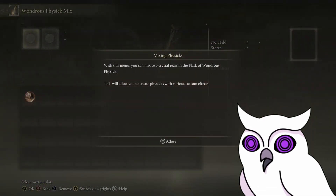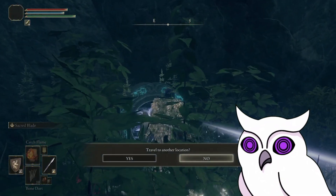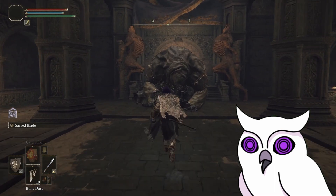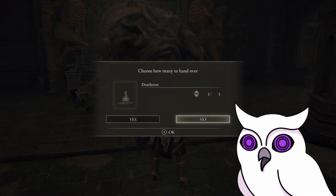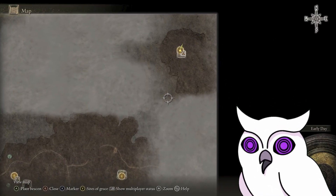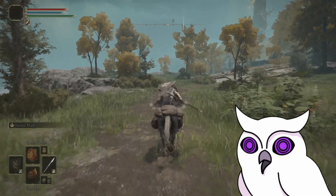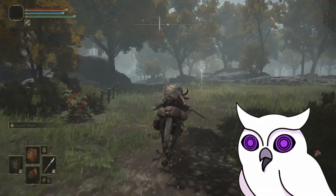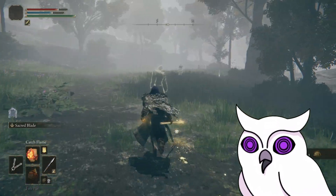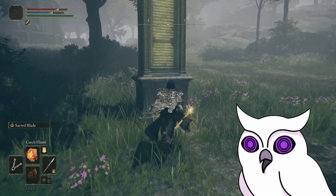At the moment I only have one crystal tear though, which heals me. Since I'm here, I go to the gateway and am teleported to Greyoll's Dragon Barrow, where Gurranq lives. I give him my death root and he gives me a talisman and a catalyst that scales from strength. I decide to go get the map of this other part of Limgrave and continue following the road. Before entering the woods, there's this glowing candlestick that makes a gold spirit appear and guide me through the woods. It's a bit long and boring, but I stealthily follow it, trying not to trigger the big bear, and collect the map on the way.